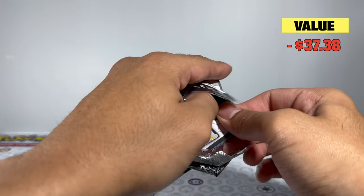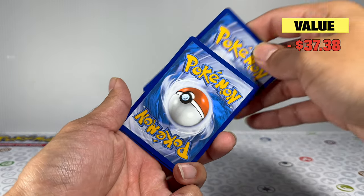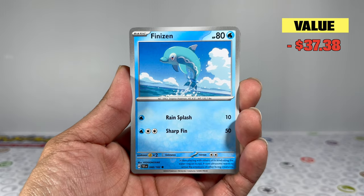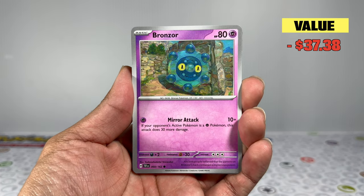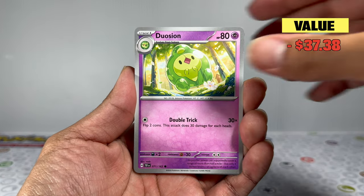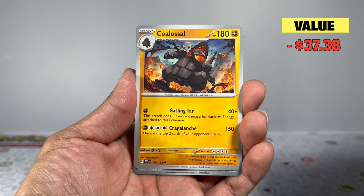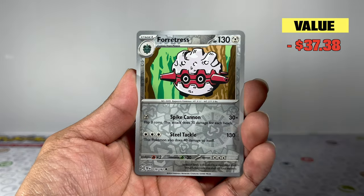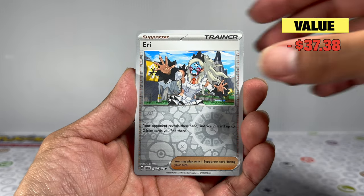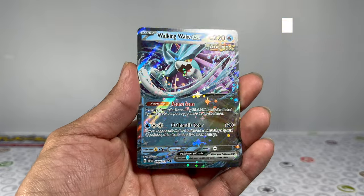We need almost a miracle to make a profit at this point, but it's always nice just opening some packs. Kicking off the next pack with a Steel Energy — my favorite type is probably Fire, but let me know yours in the comments. We go through the pack and get nothing, then the final pack closes out with a small hit — not huge, but it's still a hit.